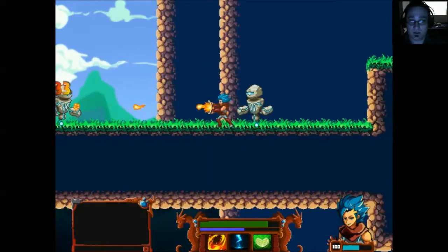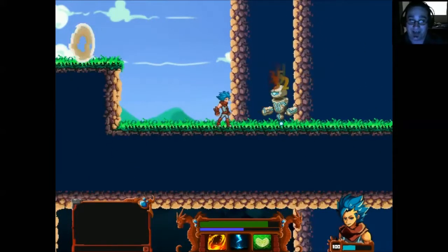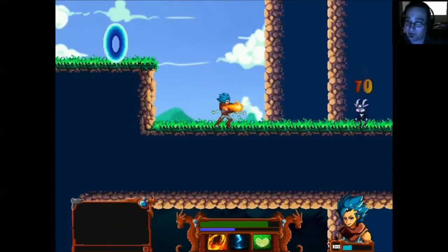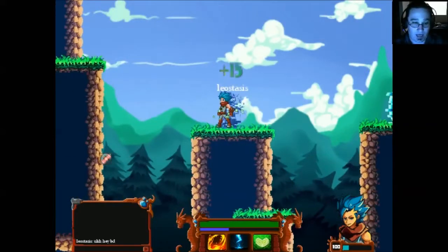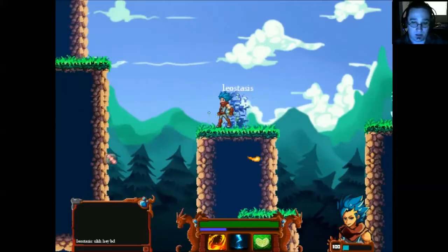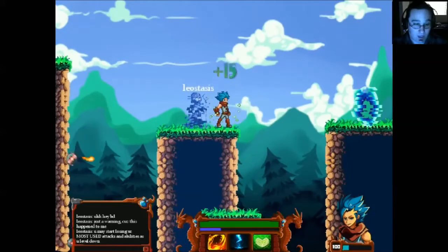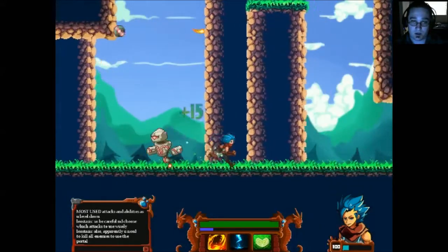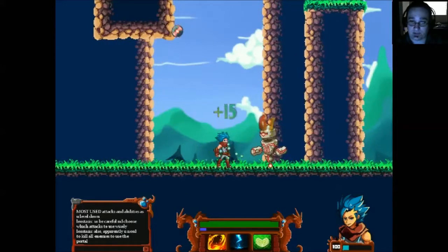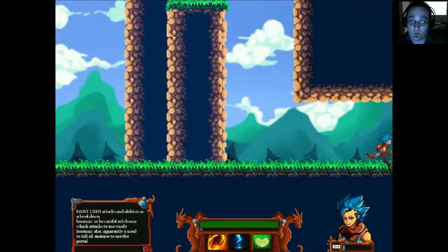Let's not die — let's show a small level of competence while we play. These weird bunny rabbit things, I'm not exactly sure what they are. We can actually see our experience going down. A warning comes in: 'As you can see, you may start losing your most used attacks and abilities as you level down, so choose which attacks to use wisely.' Oh, that's terrible. That's what attracted me to this game — I really like the idea that we're de-leveling.